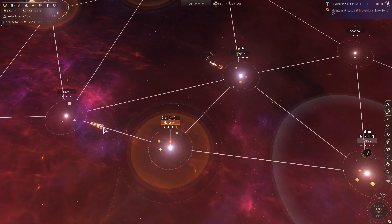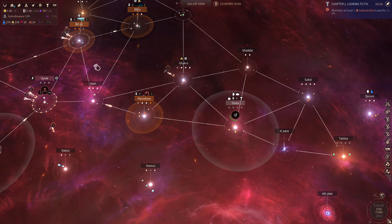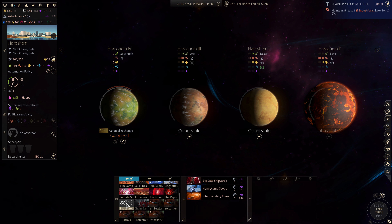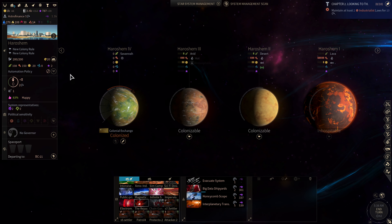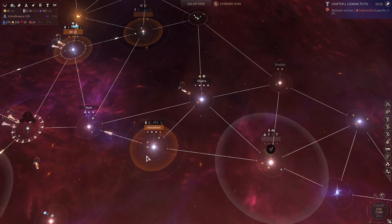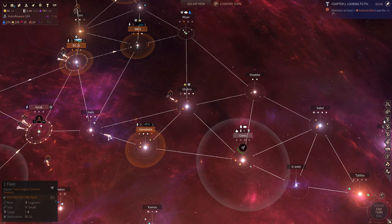Harishim — I shipped the population off the system. They're headed over to BC, and I'm going to build the evacuate system project and scrap whatever's left there. It's giving me some operating capital and lowered the upkeep cost. Harishim doesn't have any resources, so I'm not going to keep it — at least not for now. Sometimes I find out there are rare luxuries there and end up resettling, but for now I've renamed the system and I'm shipping them off to BC.